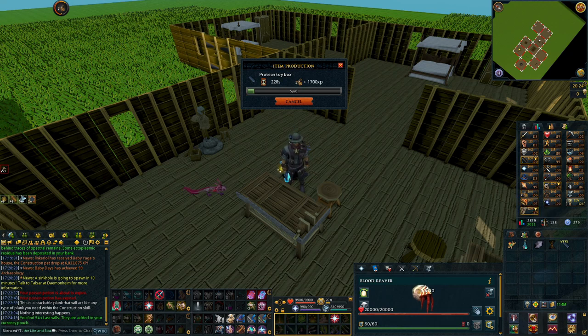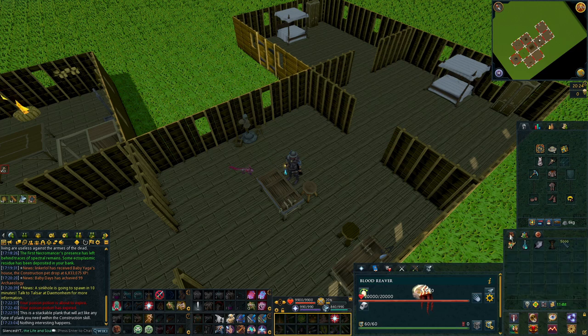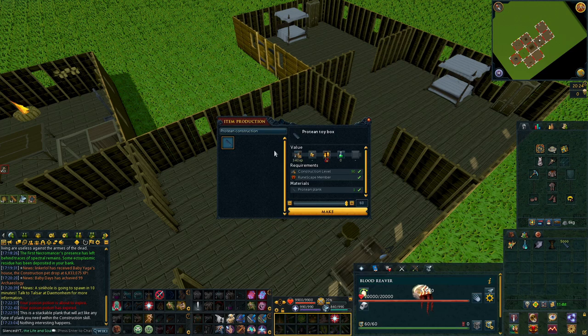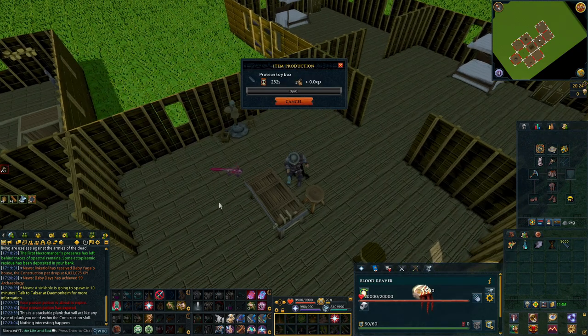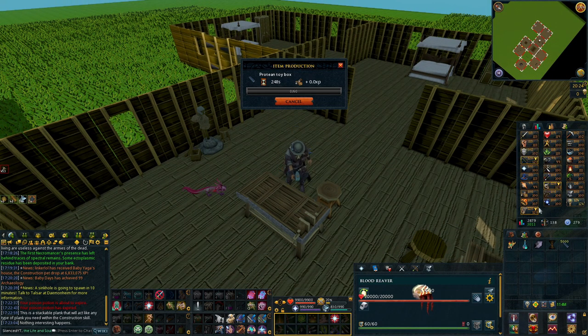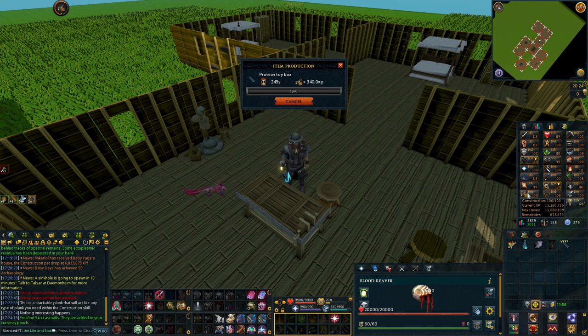I have probably 8,000 protein planks in my bank and I was planning on using them for Fort 4 and 3 but didn't get around to it yet. So unfortunately I'll have to go through the annoyance of either buying the refined planks or making them myself and going back and forth to the bank a lot more than I planned.